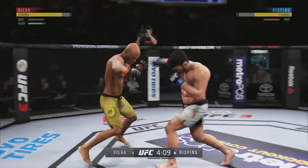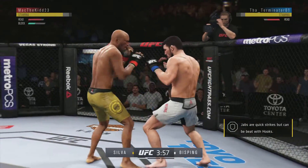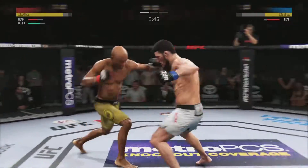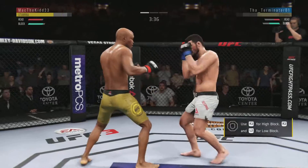Pretty good work on the field tonight by Silva. These guys are going at it here right away, trading blows. Good job defensively to block the strike there by Silva. Lands flush. Using his jab effectively here. Showing that punch. This could be it right here.